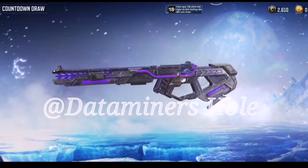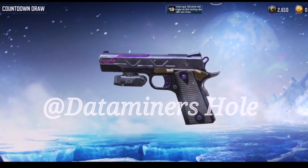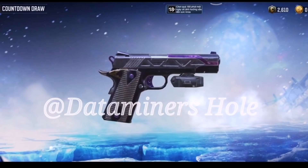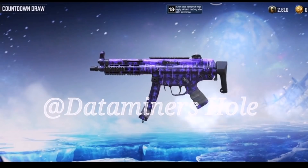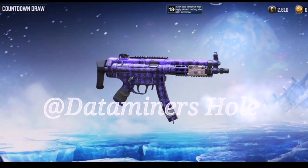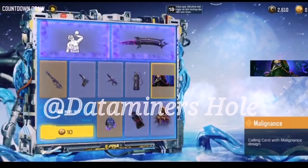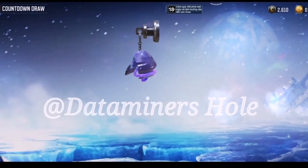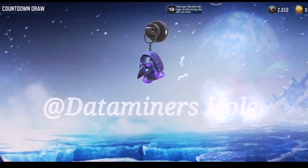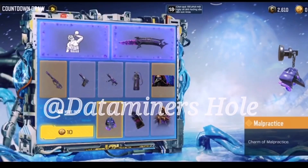We have the Mer on the MW11 — kind of underwhelming with very little animation. Then the QQ9 Mer, and the Oxygen backpack in the Mer design. Moving on, we have a legendary calling card with the new design of the Witch Doctor, and then the Witch Doctor's face as a weapon charm.